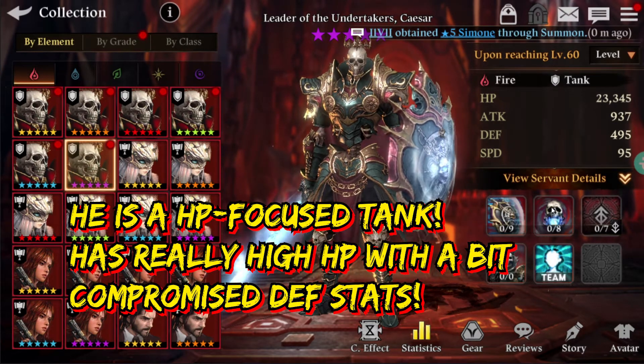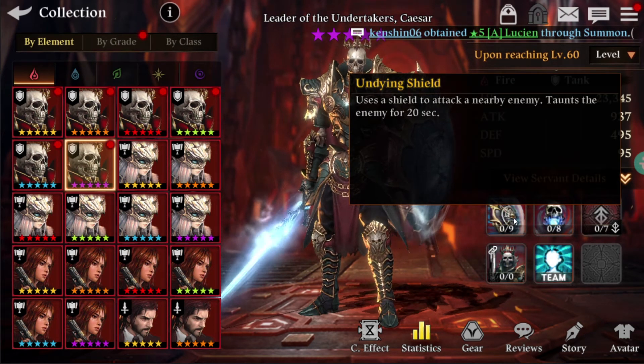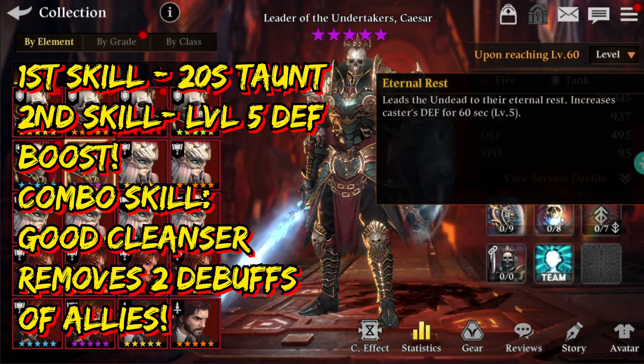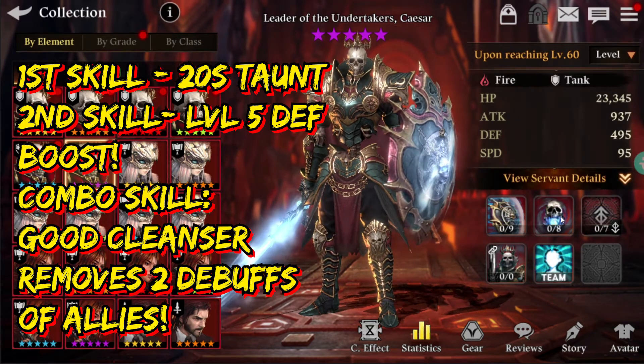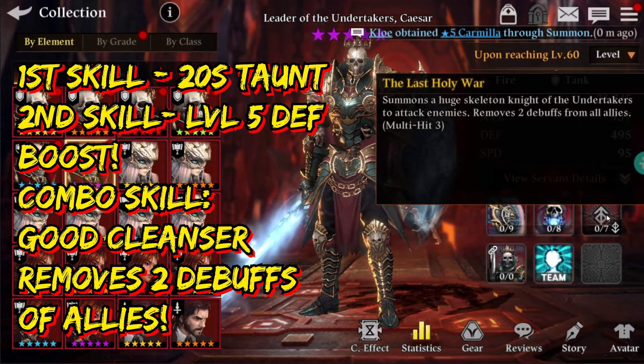Let's look into his skills. The first skill is a taunt — it taunts the enemy for 20 seconds and is known as the Undying Shield. The second skill provides a level 5 defense for himself for 60 seconds, which is pretty standard.